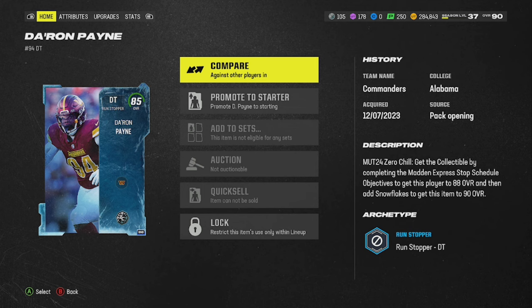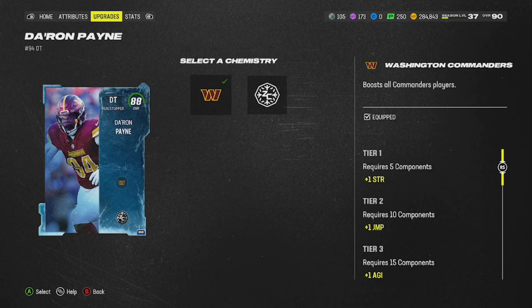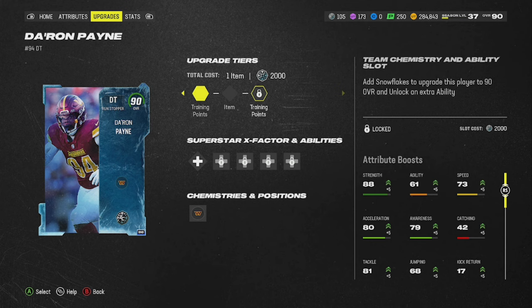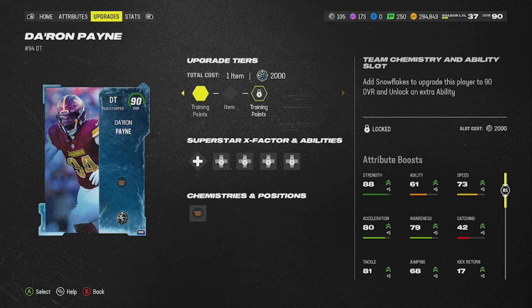You can upgrade him through the field pass all the way to a 90 overall. You need his 88 overall collectible to get him there. This one's just 5 training, and you can put Washington or Zero Chill. You need the upgradable item through the field pass to get him to 88 overall, and then 2,000 snowflakes gets him to 90 overall. He's a free 90 overall DT — he'll be around 78 speed without any cams, which is slow. His block shedding and power moves are decent, but hey, it's a free 90 overall. What can you say?